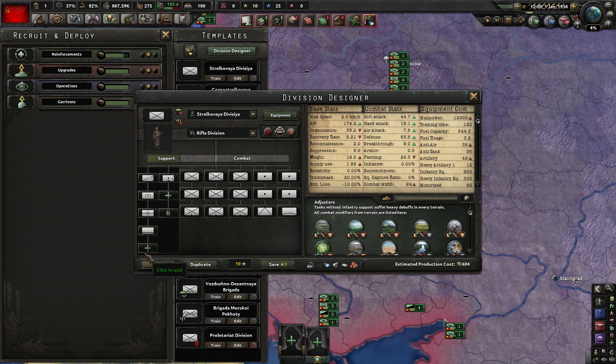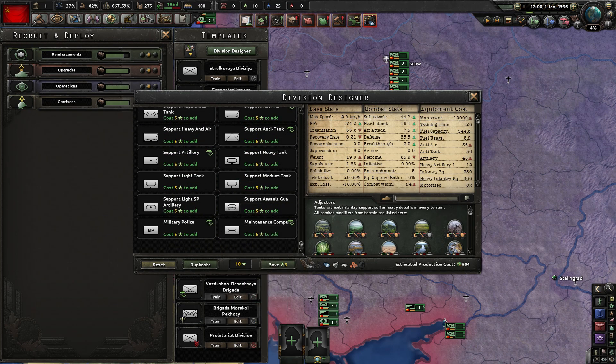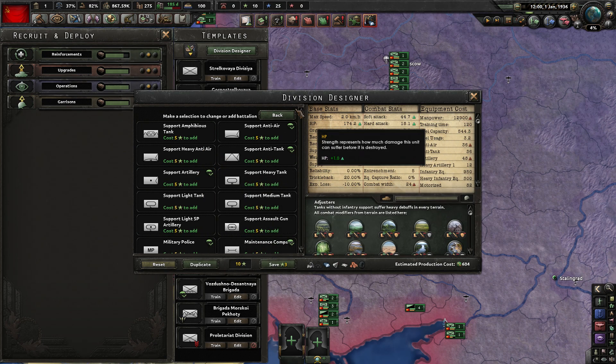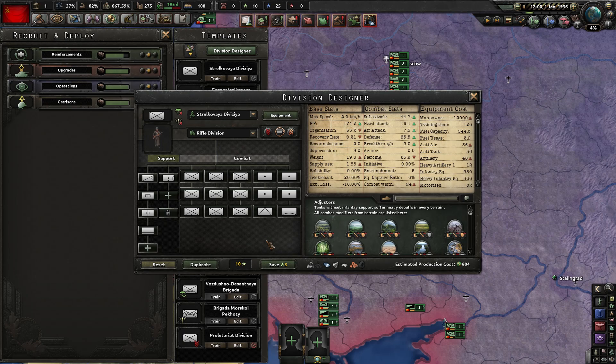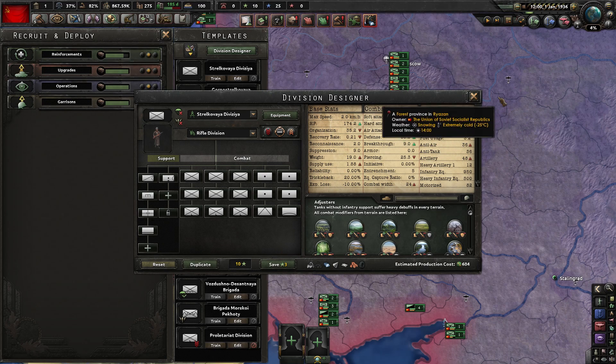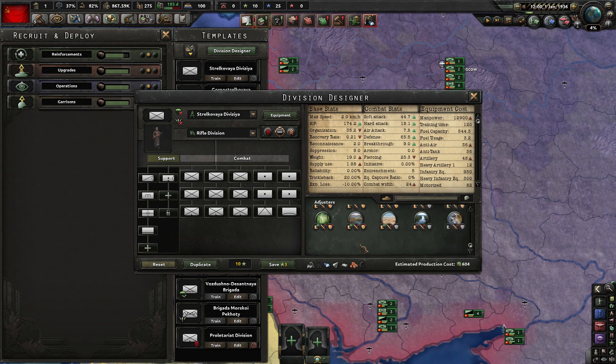Of course we have more support companies, which makes sense since we have more equipment types — like the split between artillery: heavy anti-air, light anti-air, artillery, and heavy artillery. So you need more support companies to get all this gear into your division. The front width system has been changed, and you can see directly how your division is influenced by terrain.